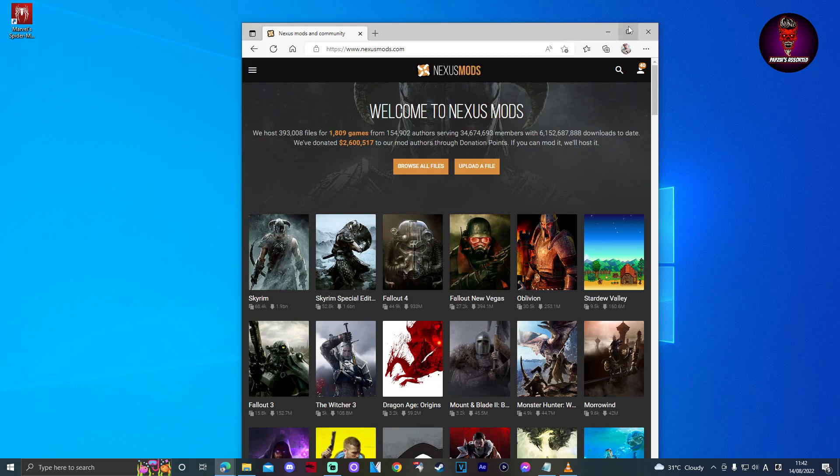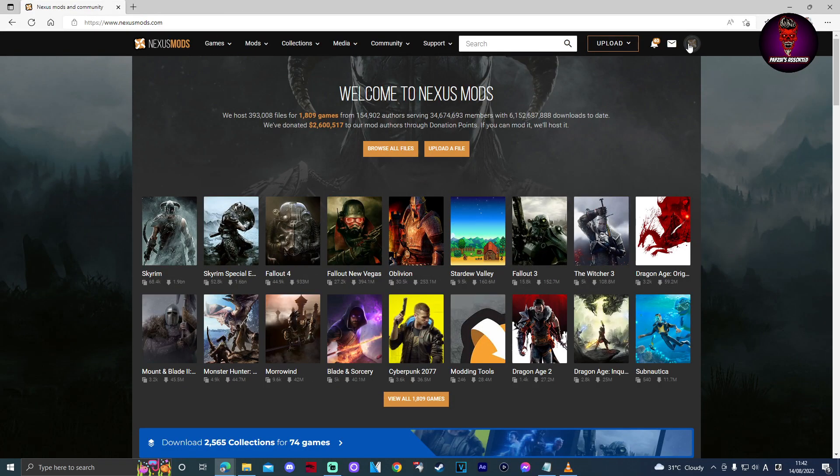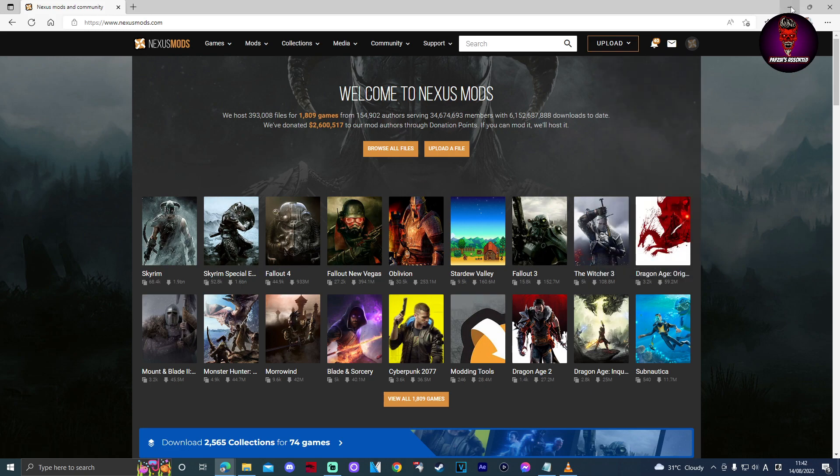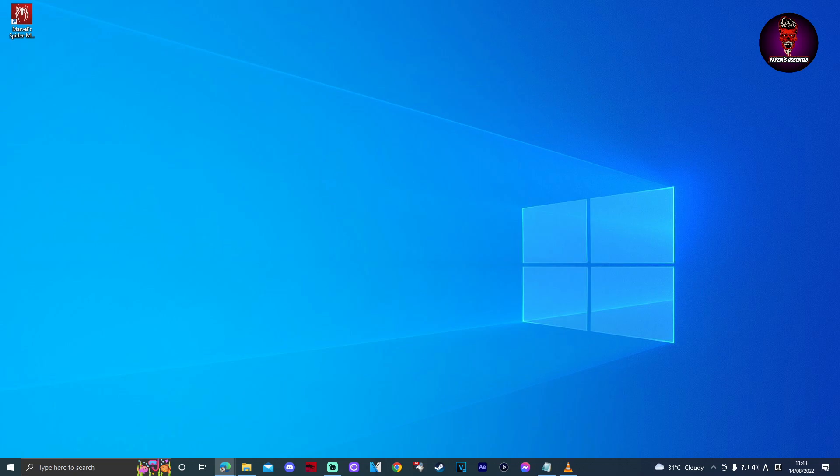First things first, go to Nexus Mods — the link is in the description below — and register an account. Don't worry because it's free, and this is where those cool modders hang out. This will also gain you access to downloading files for modding your games. For this, we will be needing a file for Marvel's Spider-Man Remastered, the PC version.